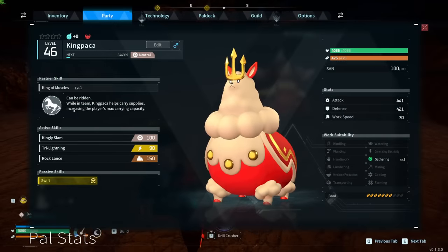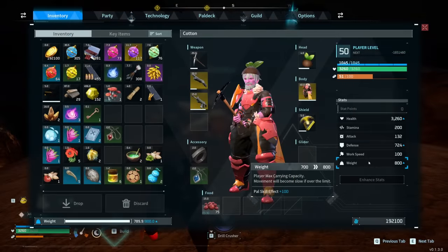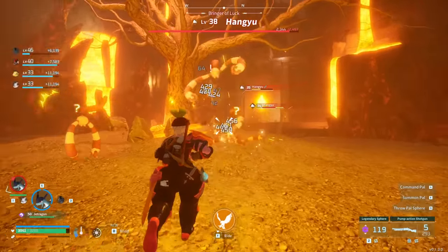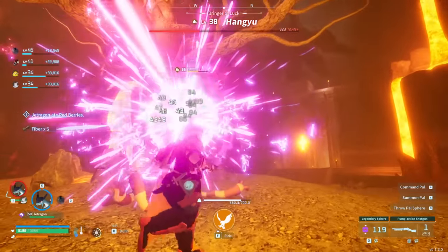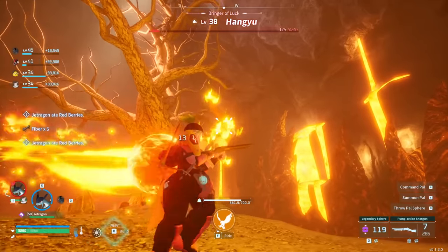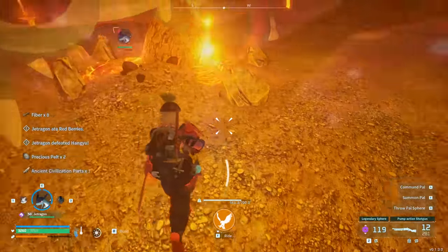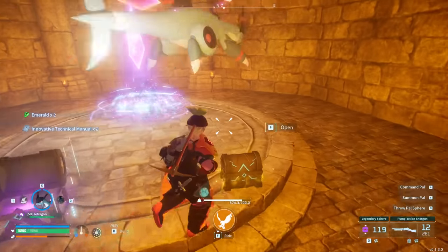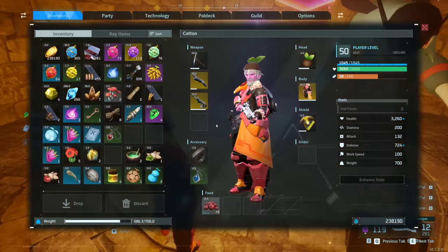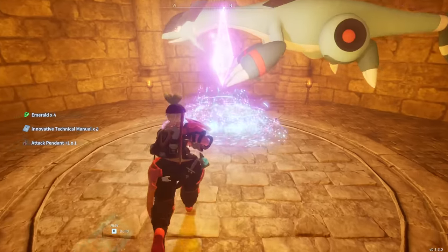On top of that, if you want to do larger runs, you want a PAL like King Pocket in your party, who will boost your weight limit with his PAL skill unlocked, allowing you to carry more resources in a singular run. It's also worth noting that the best general money farm in the game for actual gold coins is also just doing high-level dungeons. If you're looking for loads of gold, the real trick is just to do dungeons appropriate for your level, then beeline the end boss to get to the reward chest at the end, which is where the majority of the gold is contained.